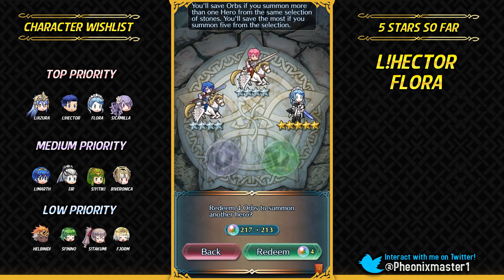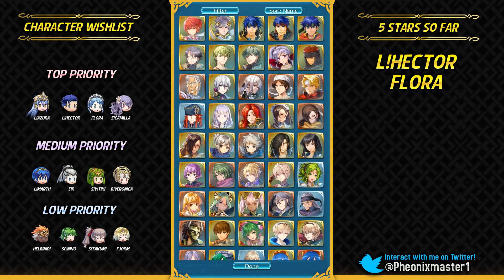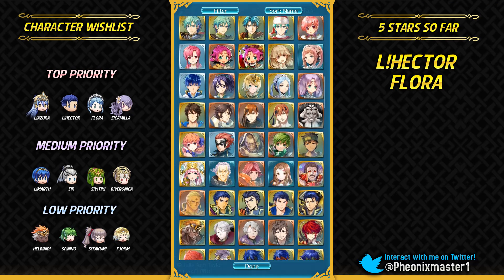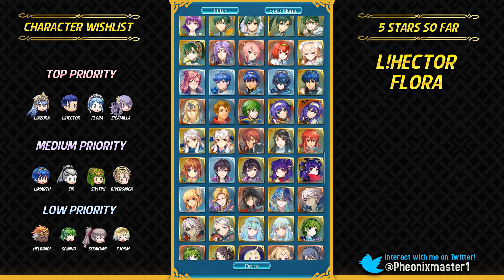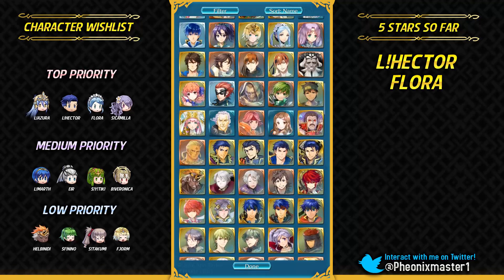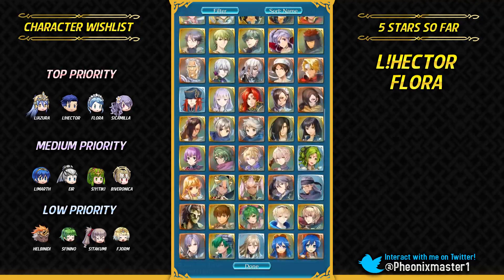Oh my god, I was expecting Palla but I got Flora! Now another thing which really puts a smile on my face are actually good, functional free units — that definitely puts a really wide smile on my face. But whenever I summon someone like Est, Rey, or Riz, that smile just converts into a really big frown.